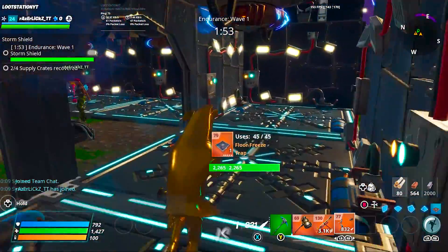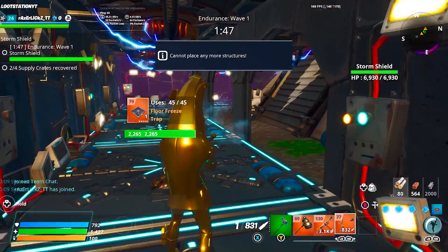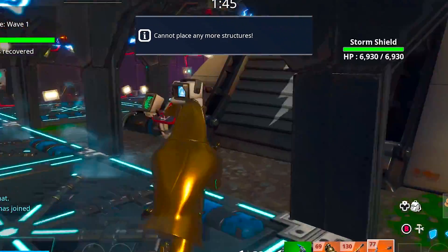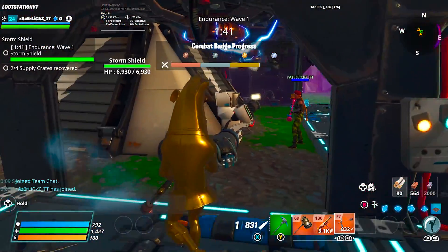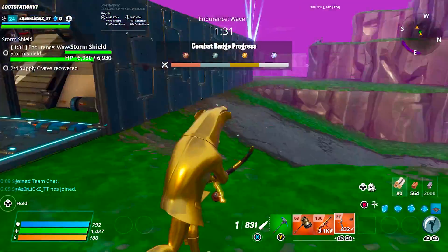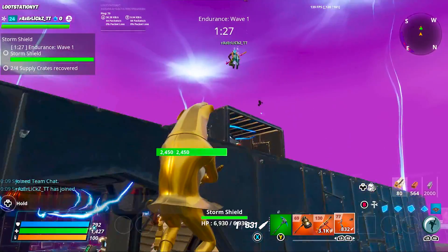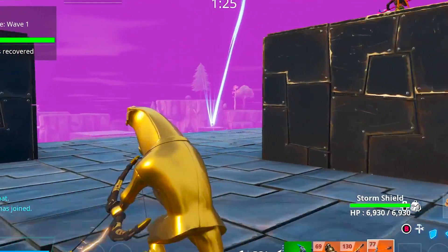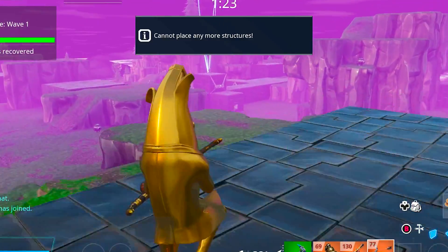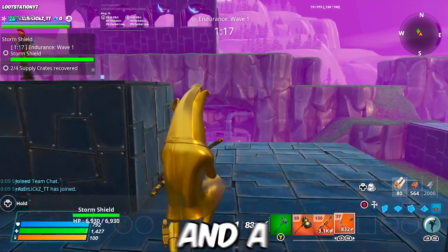It's worth noting that sometimes it can mess up and you'll still get XP but not the maximum. The maximum XP in Save the World this season is 320,000 XP, which is exactly four levels. The XP resets at item shop time, so make sure you do your daily Save the World XP before the item shop resets. If you want to find people to do endurances with, join my Discord server - the link is in the description.